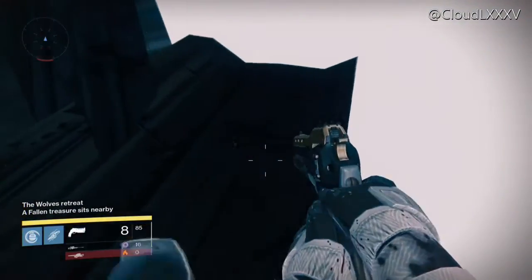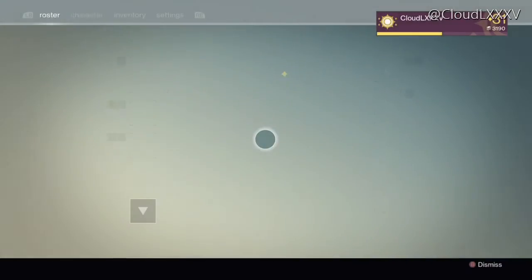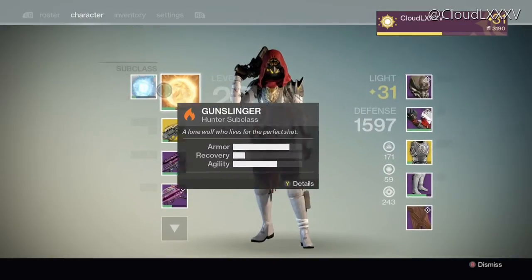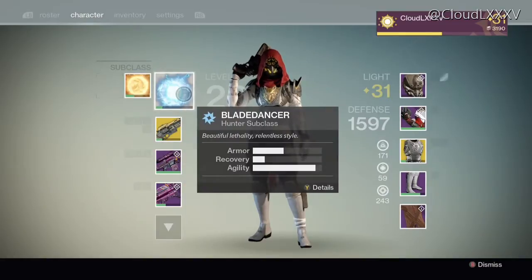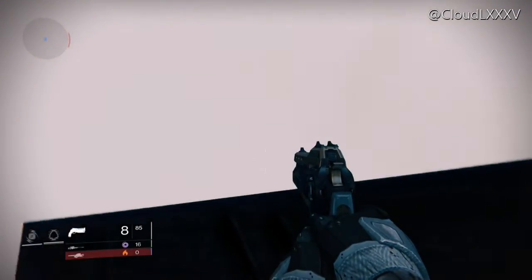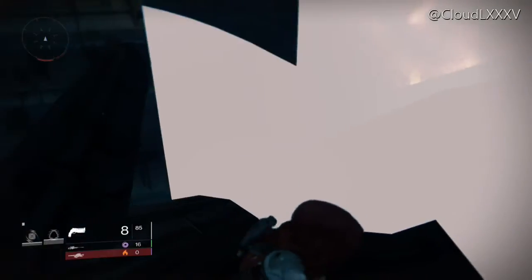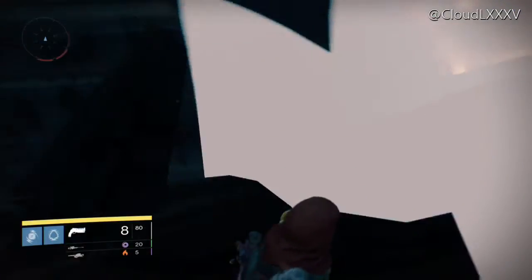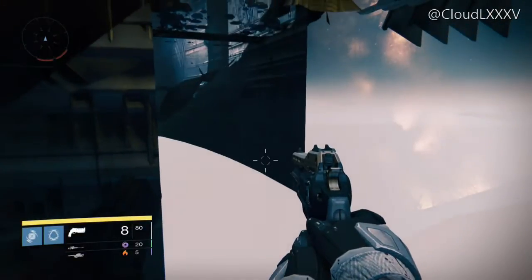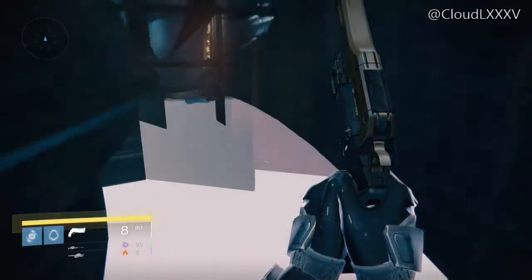That's as far as we can currently go — there are literally no more ledges to jump on. So here, switch over to Blade Dancer and we will need to Blade Dance. We'll have to wait for our super for a while, so with some little magic we'll speed up the process and get our super. There we go, super is ready. Now here you want to jump, jump, activate and Blade Dance — this will probably take a few tries.